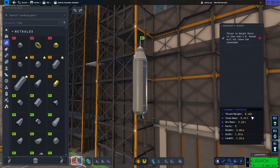The thrust-weight ratio shows 0.483, but that's for sea level — this is a vacuum engine. We're going to be using it in mid-air, close to space, as close to space as possible. So we're not worried about the thrust-weight ratio at sea level.